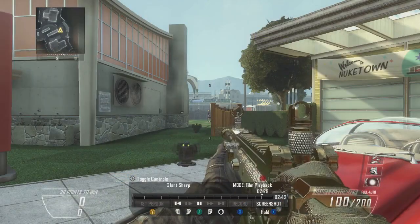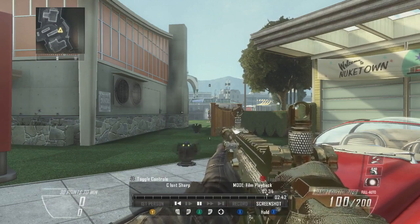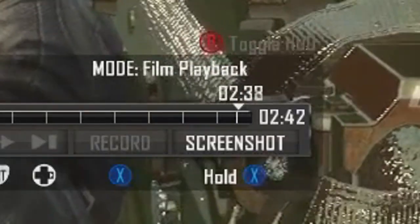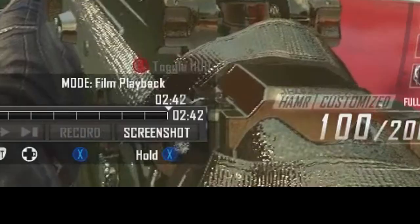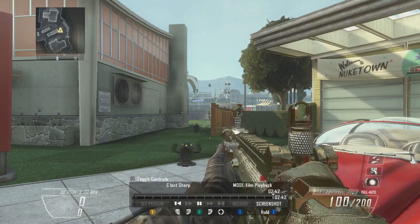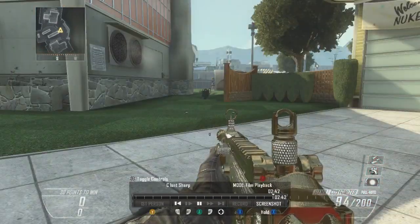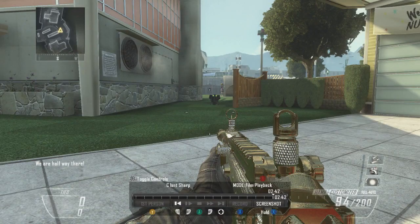We're approaching the end of this video. As you may notice, the video doesn't stop at 2:42, so you have to wait completely until this video stops. If you fail to do this part correctly, the whole game will crash and it won't work. And there it is — it says on the bottom left-hand corner 'We are halfway there.' Once it completely stops and it says that, you can go ahead and leave.